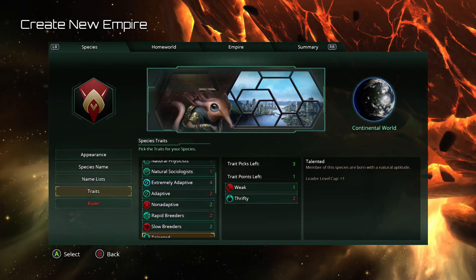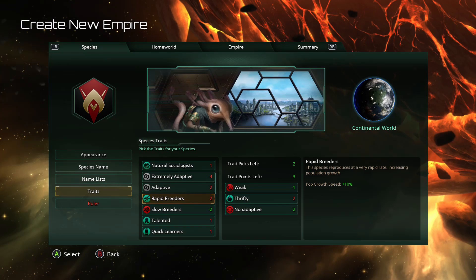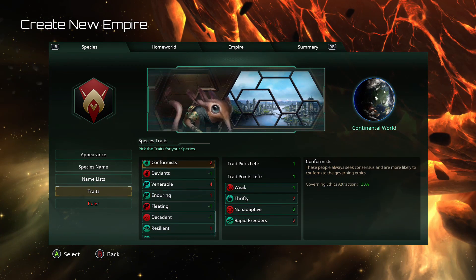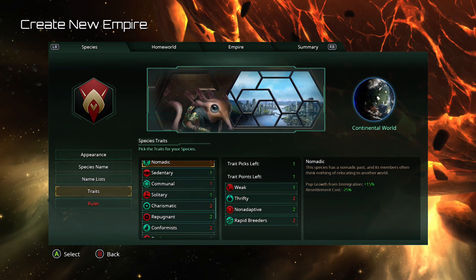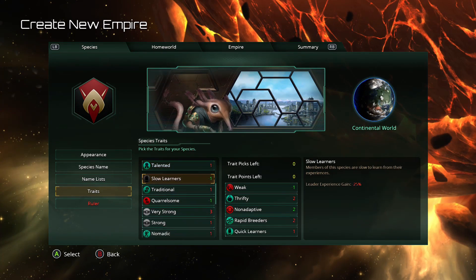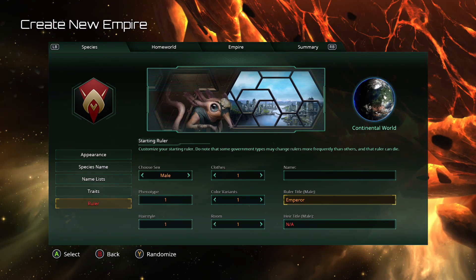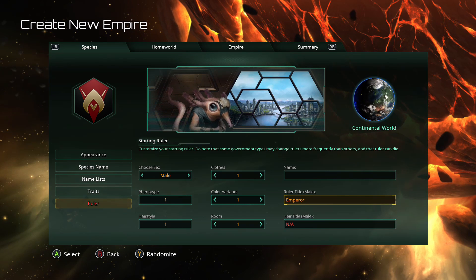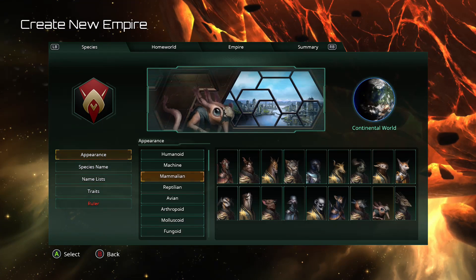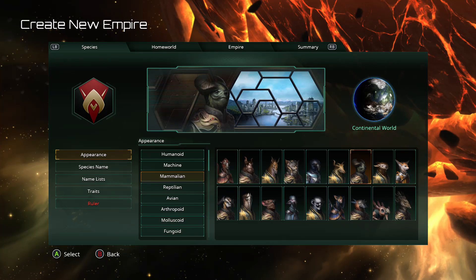We'll do Thrifty. Non-adaptive, because they don't like to be in places they can't be. We are going to take Rapid Breeders though. We have one pick left and one point left. Let's see what I can get for one point. Communal isn't terribly good. Let's go with Quick Learners. Of course, the leader is the Viceroy. I'm not liking this species look incredibly much, so let's transfer over to this handsome fellow here — he's a ram-looking guy.